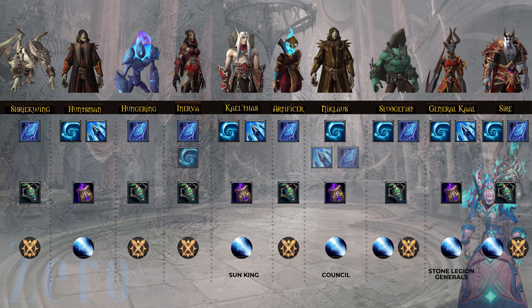Tiny disclaimer: if you have Ice Bite Conduit at 226 item level, it's pretty much interchangeable with Dauntless Duelist, and it becomes better than Dauntless Duelist when you have even the tiniest add in the fight. So if you have adds on Anima'vel or people getting trapped on Artificer, your 226 Ice Bite is already pulling ahead. That said, if you don't have a 226 Ice Bite, Dauntless Duelist is a pretty considerable single target DPS upgrade.